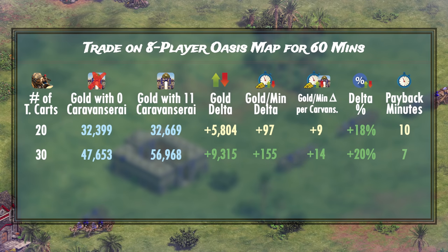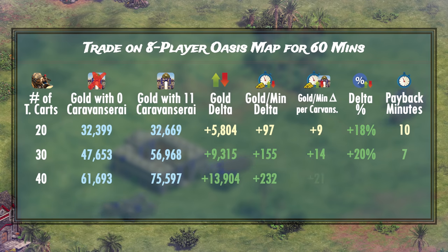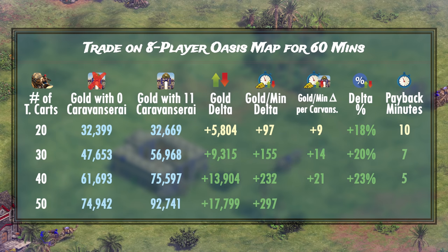At 40 trade carts, we get 232 more gold per minute, which is roughly 21 gold per minute per Caravanserai. An absolutely amazing 5 minute payback time comes alongside a 23% improvement to your gold income — that's more than 7 relics worth of extra gold generation. If you're lucky enough to get to 50 traders, the numbers get ridiculous: almost 300 extra gold per minute, roughly 27 gold per minute per Caravanserai. After just 4 minutes, you'll enjoy a 24% improvement in your gold generation — a ridiculous 10 relics worth of extra gold generation.